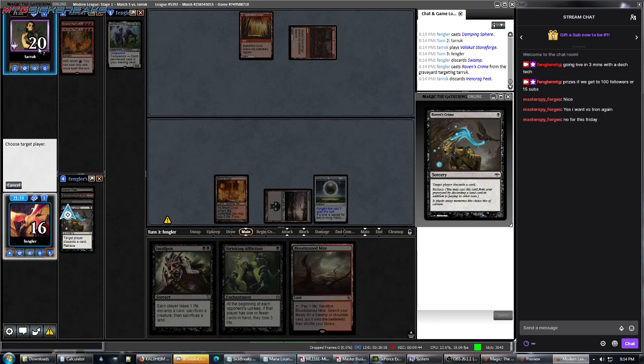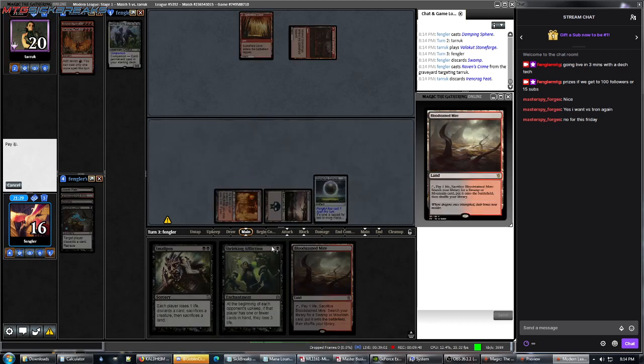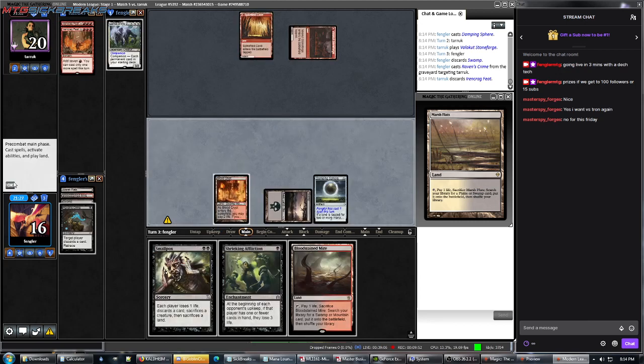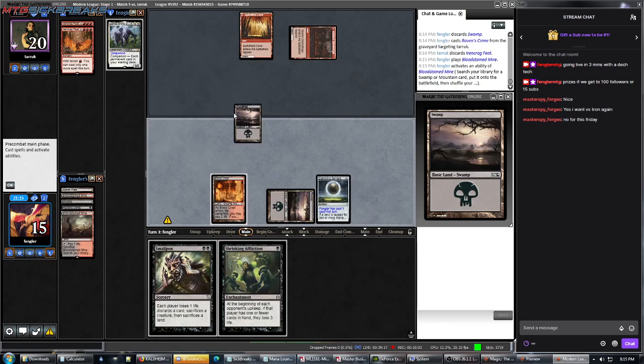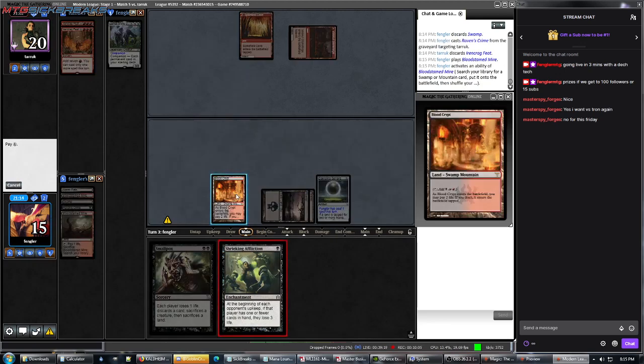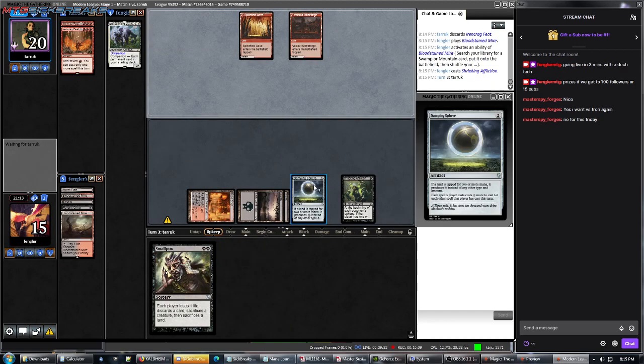I'm definitely going to do some Raven's Criming. I think we go again — oh, I can't, because I put my Damping Sphere down. I guess we'll play a Land and play Shrieking Affliction. The Damping Sphere works both ways, guys — it works both ways.